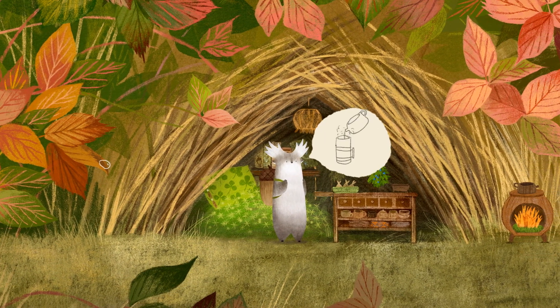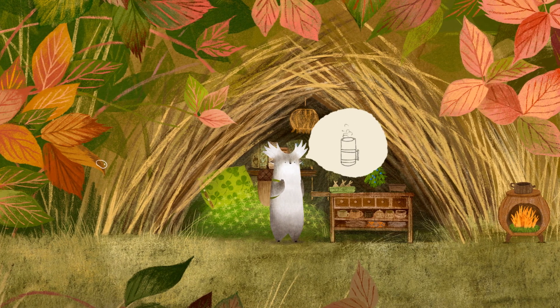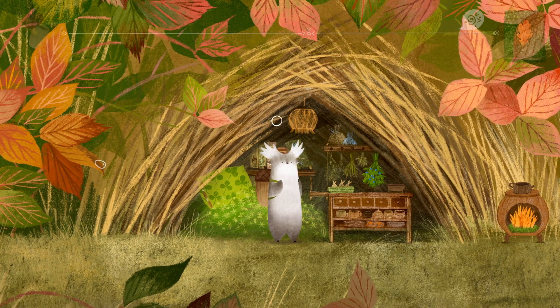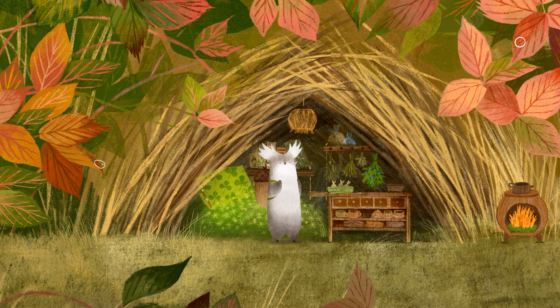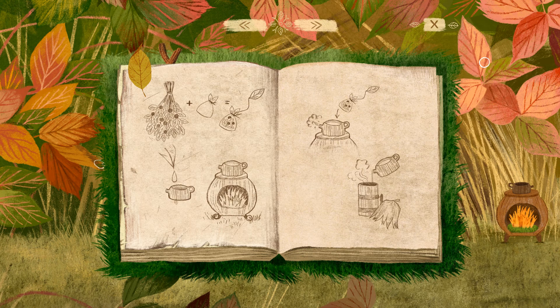It's a good game for a lazy Sunday afternoon. We have to pay attention as he's telling us things — we're going to have to learn how to make tea here. If we click our book it'll tell us what to do: make a tea bag, get water for the teapot, put the tea bag in the teapot, and then fill up our thermos.